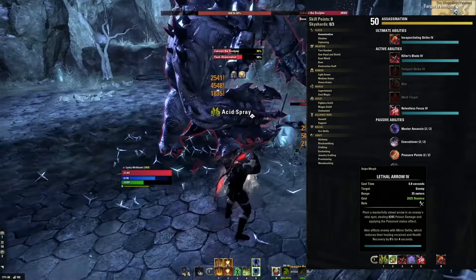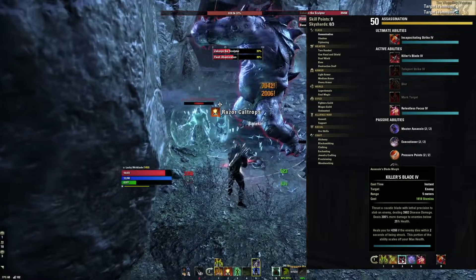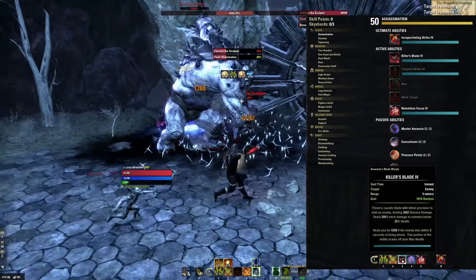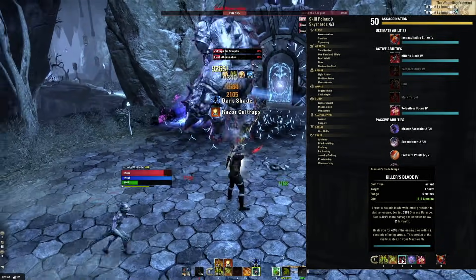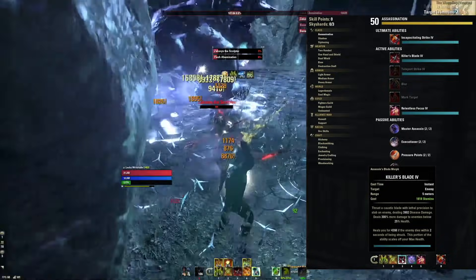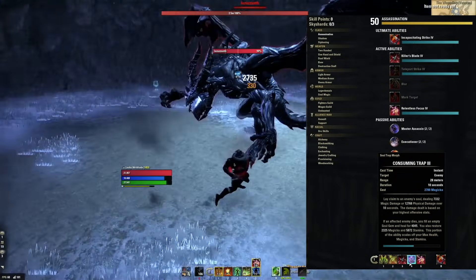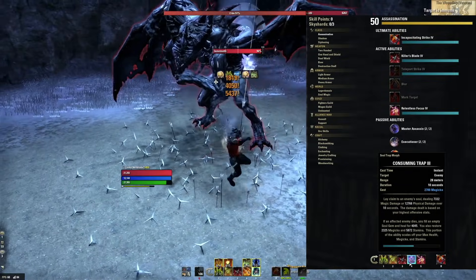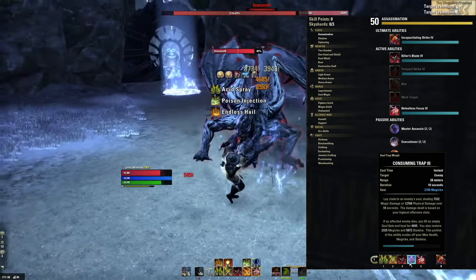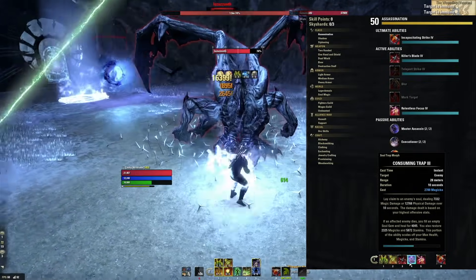The second ability is Lethal Arrow, which hits like a truck and applies a dot to the enemy — this is our single target spammable. Killer's Blade is our execute ability. You have to be a little bit closer, but it does so much damage it's worth it. When the enemy is below 25% health, it does 300% more damage, so use it as much as possible. It also heals you for 4,000 health if the enemy dies after you kill it with this ability. The fourth ability is Consuming Trap. When I ran this build through Vodostron and got the Trifecta, my sustain was a little tough at certain points, so I'm recommending Consuming Trap here — it would have been a thousand times more helpful.